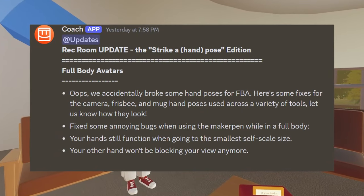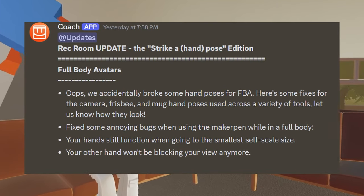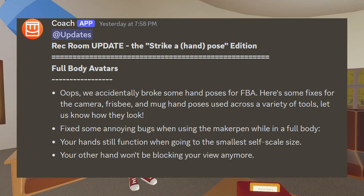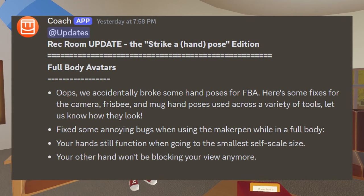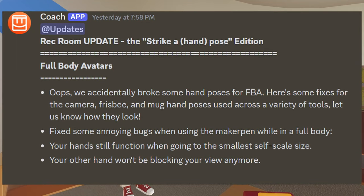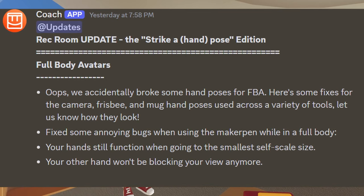Inside this update, which is titled the Strak A Hand Pose Edition, we have full body avatar patch notes to talk about. They start off by saying: oops, we accidentally broke some hand poses for full body avatars. Here's some fixes for the camera, frisbee, and mug hand poses used across a variety of tools — let us know how they look. They fix some annoying bugs when using the maker pen while in full body, your hand still functions when going to the smallest self-scale size, and your other hand won't be blocking your view anymore.